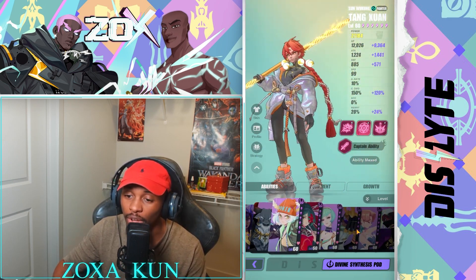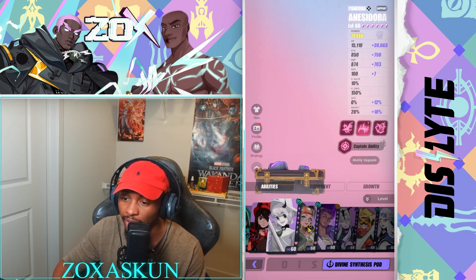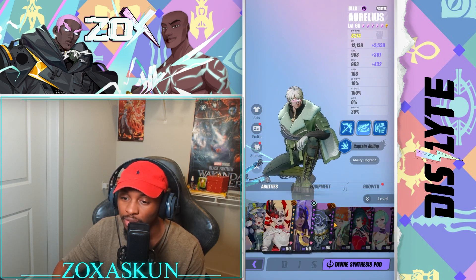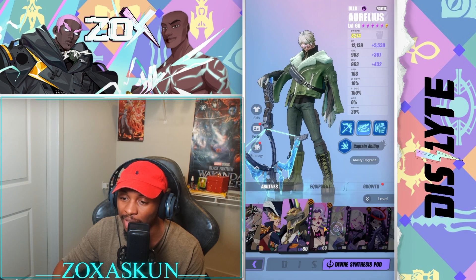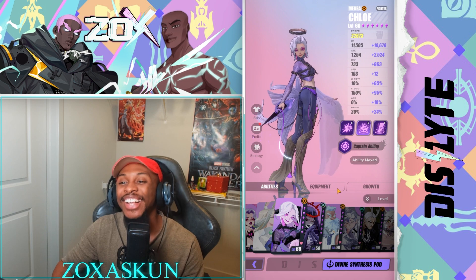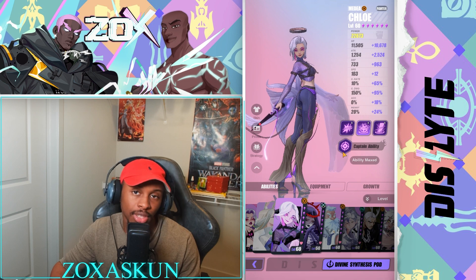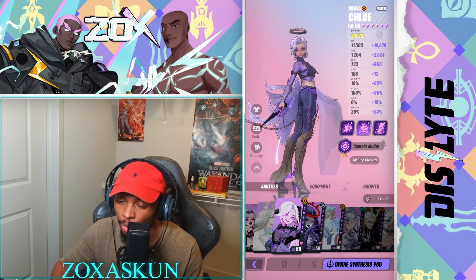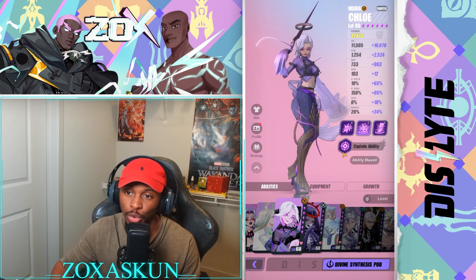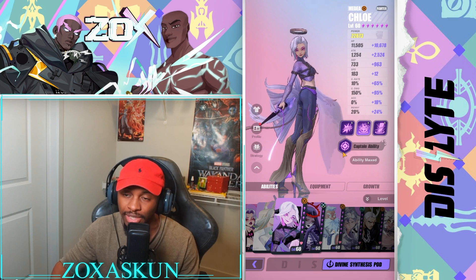We're going to scroll all the way to my epics. The first one is going to be Chloe — here she is. Chloe is obviously an amazing esper to invest in. A lot of people typically built her anyway for most things. If you're doing trial events or just general content clearing, she works extremely well as a DPS and can buff strip.